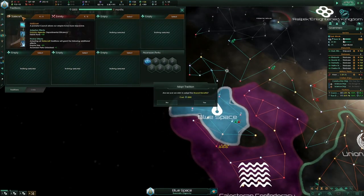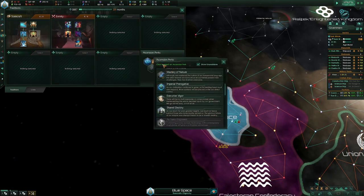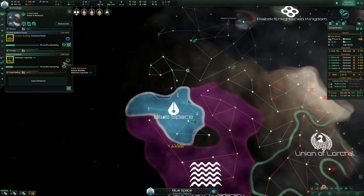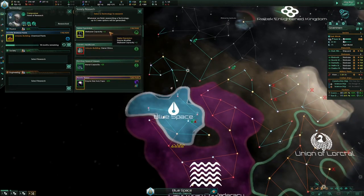Finishing Statecraft reduces empire size by 5%. You take Imperial Prerogative. When you finish Sonic Theory you get even more reduction.